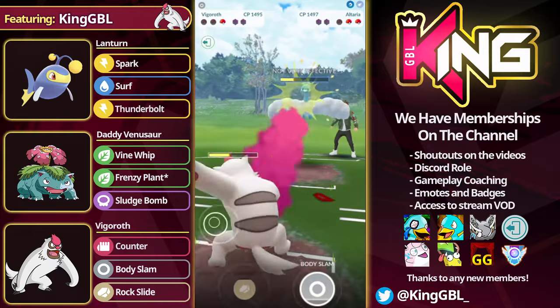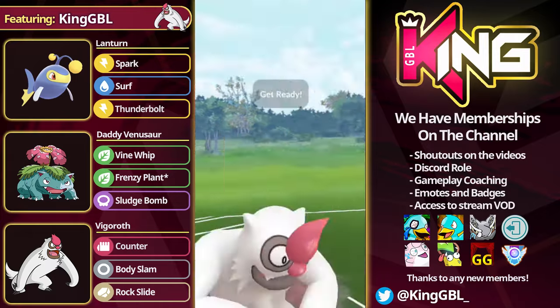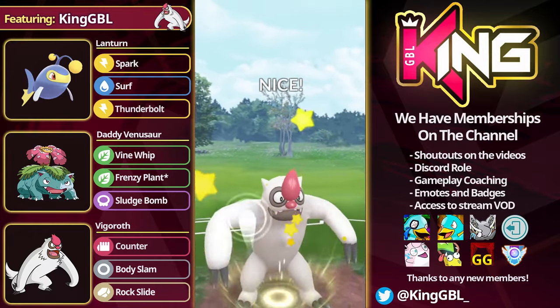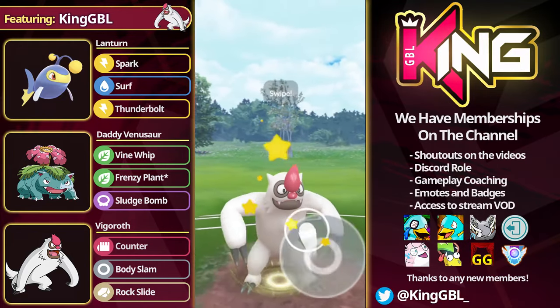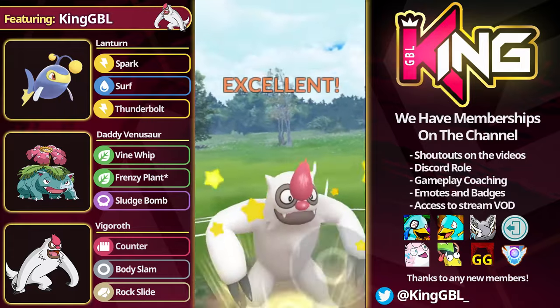Not only do they CMP, they YOLO the Moonblast, which is completely unnecessary at that point. We're going to farm up as much energy as we can. I think that was another CMP tie — we do just about get the knockout, which is perfect. Back in comes Lantern, and we'll take it up with Body Slam. Good games well played there.